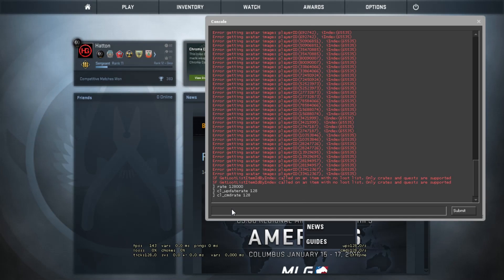So first off, my rates are set to be optimal on 128 tick servers. If you do play on 64 tick matchmaking, then it will automatically revert to that and you'll be good to go. You'll be surprised at how many players have their rates set up incorrectly, resulting in poor hit registration in game.